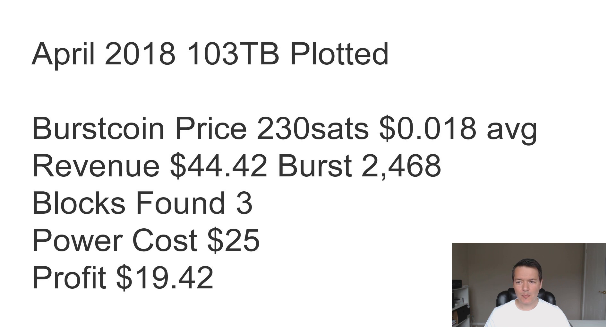May was a little better in terms of Burst Coin price — 318 satoshis on average, or $0.026. That gave a revenue of $46.93. Even though I mined fewer Burst Coin that month — 1,805 total — it was still slightly better than April due to the higher price. The difficulty was much higher through May and I only found two blocks. After power costs of $25, the profit was $21.93.